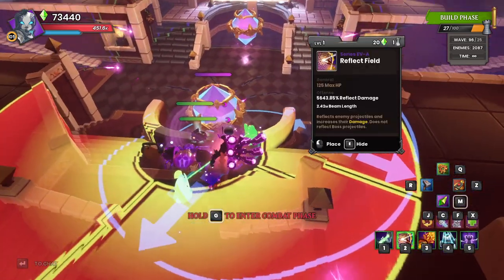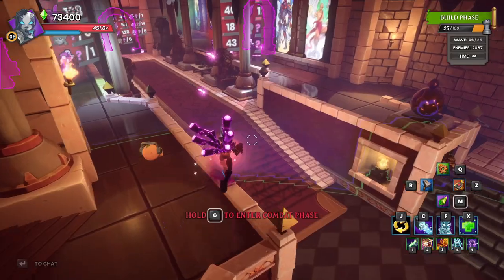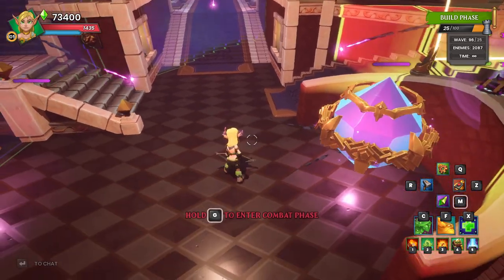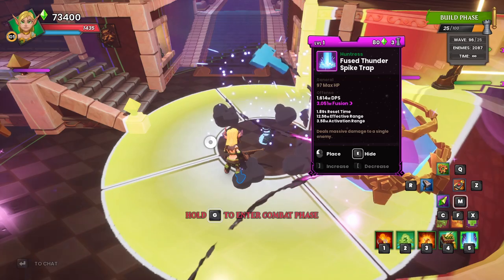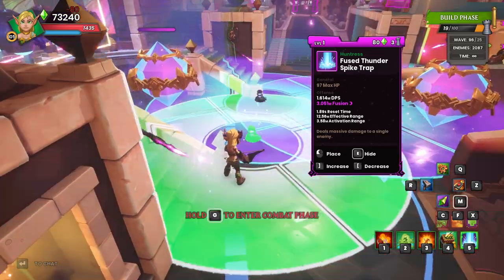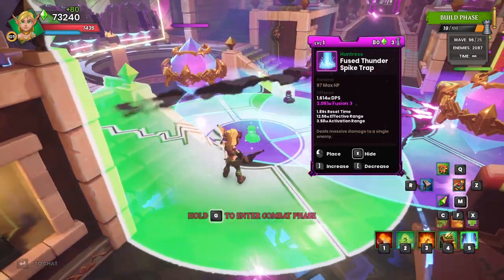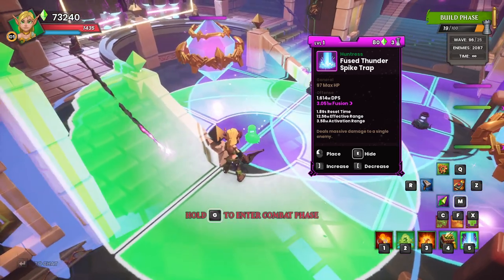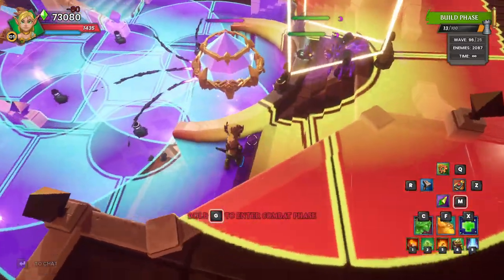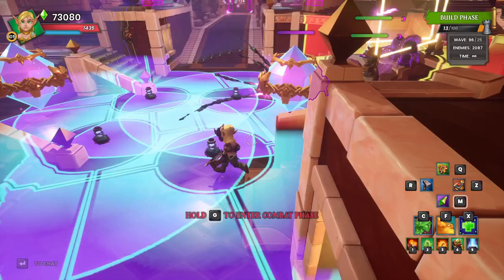Since we are going to use a Spider, we're going to want some Reflect Beams to protect that Spider as well — just two Reflect Beams right across. Then we've got 25 DU left, so we are going to add in some Thunderspikes. We're going to squeeze them in as close as we can to the center and drop four of them down. The main thing is you want to make sure your range is good enough that if you're standing here, you're still going to be able to buff those Thunderspikes with a Summoner.